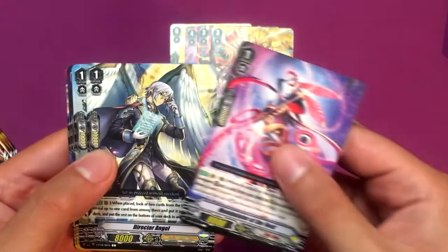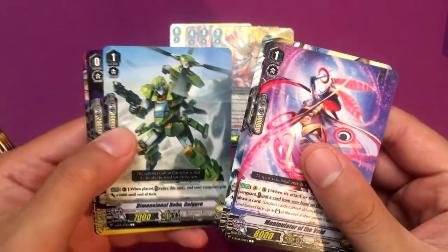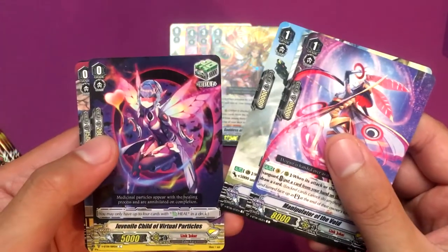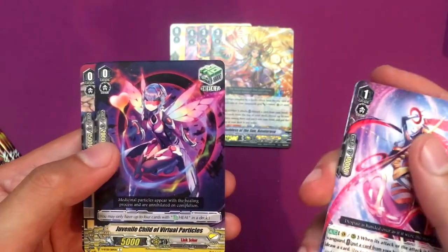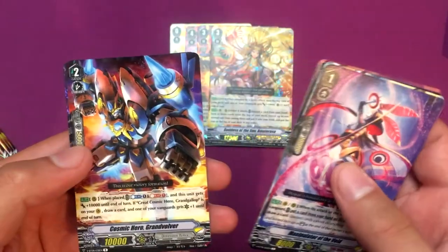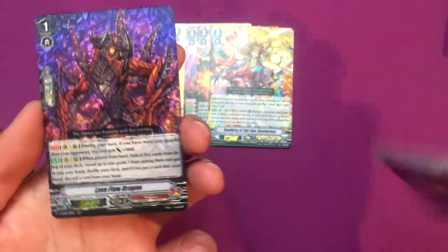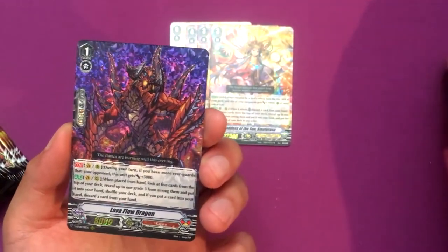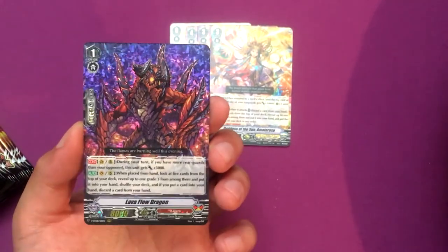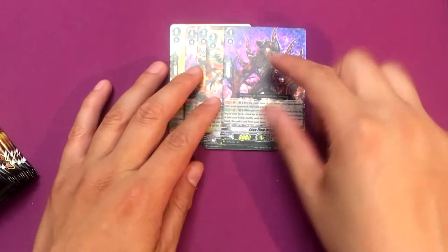Manipulator Avoid. The new heal trigger for Link Joker: Juvenile Child of Virtual Particles, which is pretty cute. Cosmic Hero Grand Volver, pretty cool. And Lava Flow Dragon, which is cool because he's the grade one searcher that searches for grade threes — these are becoming staple nowadays. It has the same economic effect as the draw PGs.